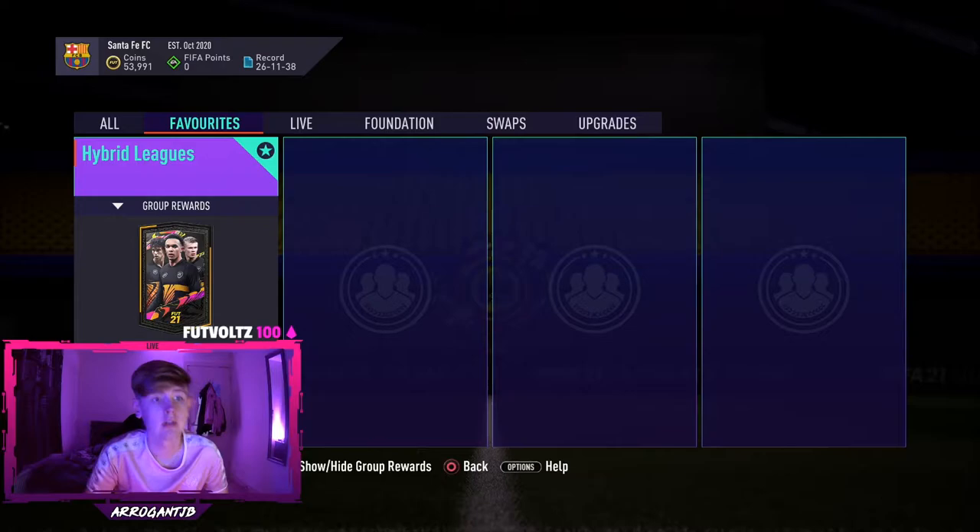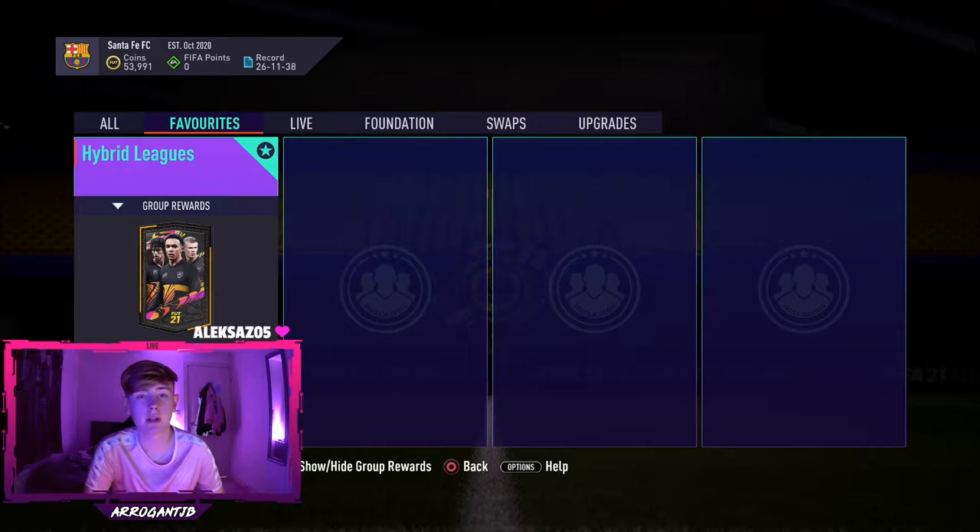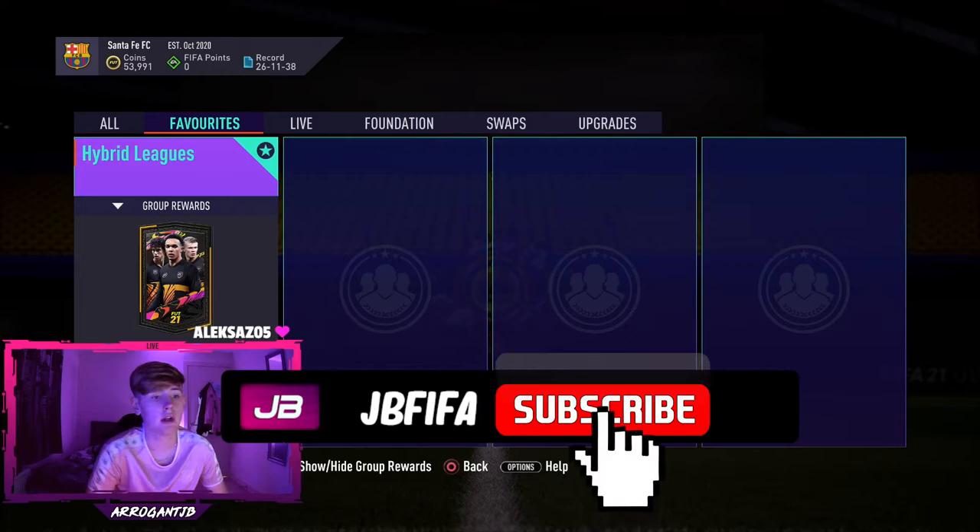Welcome back to another video on the channel. Today we've got a quick SBC solution guide and I thought I may as well include the pack for this one as well, showing you how to do hybrid leagues for the cheapest price. We'll be showing you the solution and how much they cost at the time of recording. As far as we are aware, these are under the FUT bin prices, so they are going to be a lot cheaper than copying the FUT bin solution. If you enjoy the video, make sure to drop a like and sub.